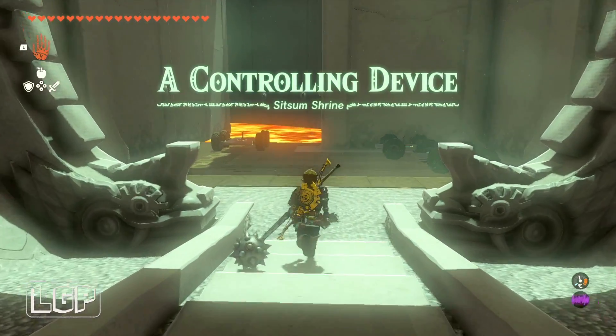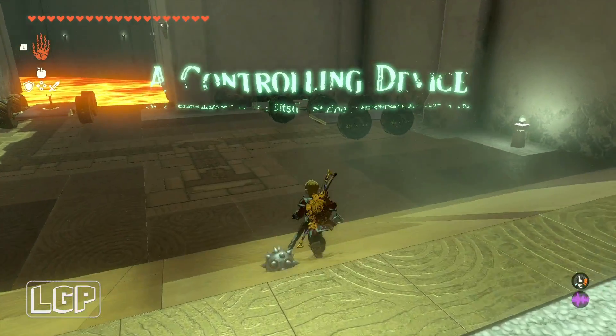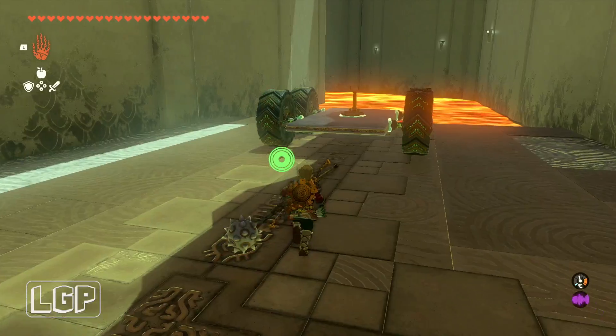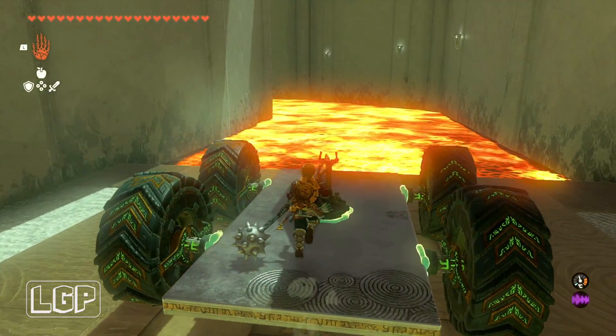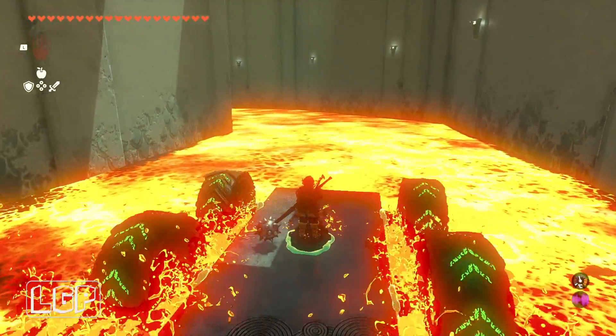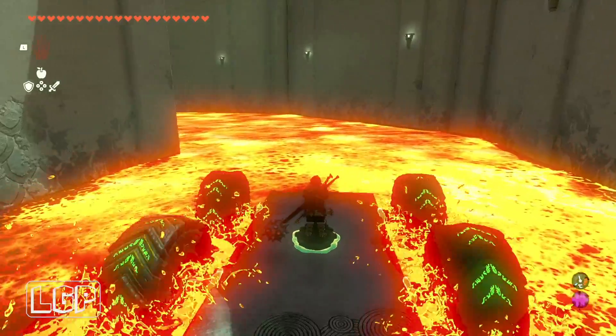This is a controlling device shrine — you get loads of carts with steering wheels and stuff, so you can kind of steer them through the lava, which is really, really handy. On the left here, you go to the first cart. And what we're going to do, we're going to keep on going left and steering left.